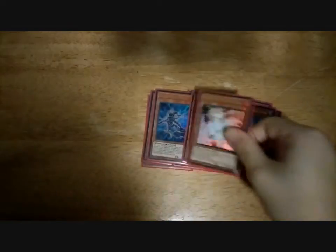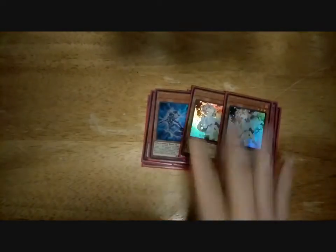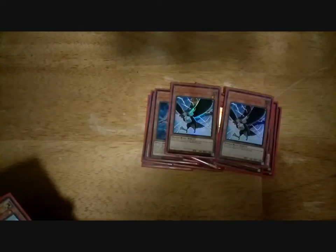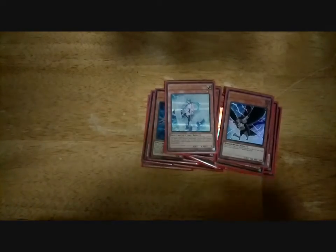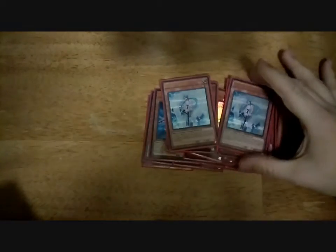I do a smaller hand trap lineup. I run 2 Ash because I hate having 2 in opening hand, so I don't want to run 3 since it's once per turn. 2 DD Crow because I find that card to be really good this format — Solemn Greats, Orcish, you name it. And 2 Effect Veiler — Duelless Saga, my favorite rarity. Ash stops searching and special summoning from deck. Crow banishes a card from the grave as a quick effect, and Veiler negates a monster effect on the opponent's field during their turn. I got lucky — thanks to my ex-girlfriend, she helped me get those 2 cards.